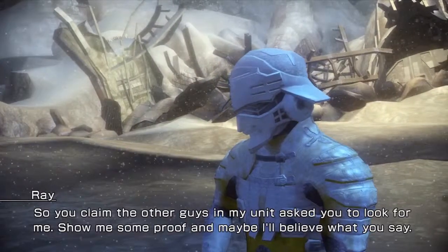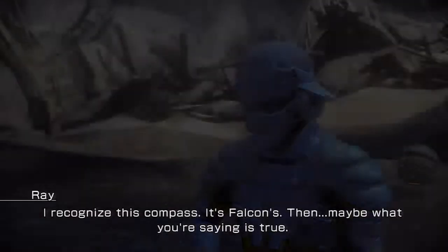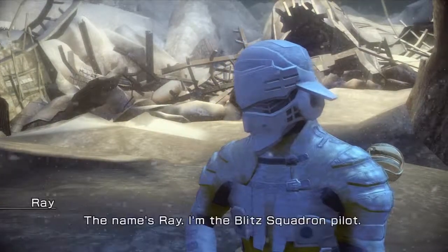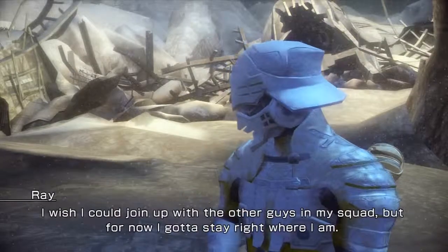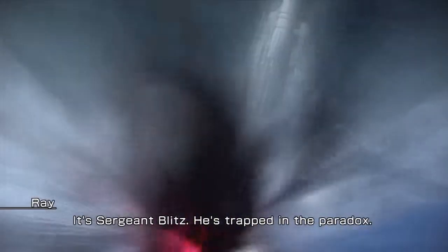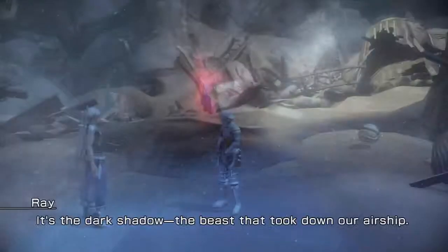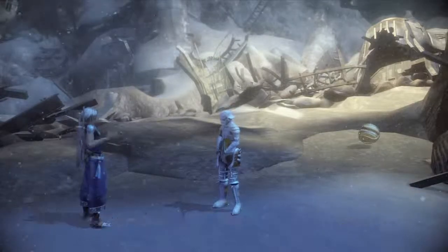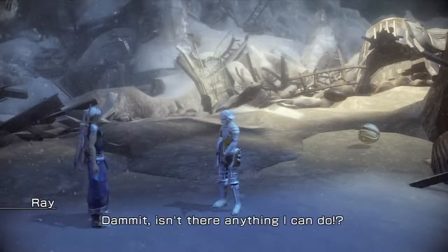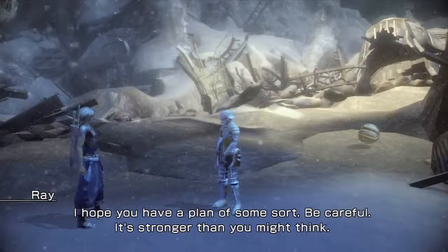So you claim the other guys in my unit asked you to look for me — show me some proof and maybe I'll believe you. I recognize this compass — it's Falcon's. Maybe what you're saying is true. My name's Ray, I'm the Blitz Squadron pilot. I wish I could join up with the other guys, but I've got to stay right where I am. Sergeant Blitz — that's in the Paradox. I want to help him out of there, but some monster I can't see is in my way. It's the dark shadow — the beast that took down our airship. It wasn't fazed by the ship's barrage. With our current gear and weapons I don't think we stand a chance. Isn't there anything I can do? I hope you have a plan. Be careful — it's stronger than you might think.